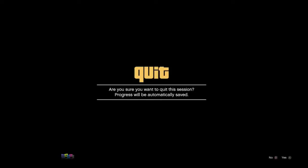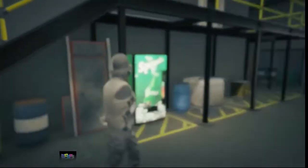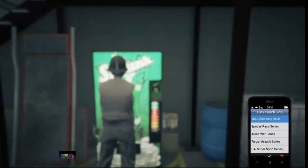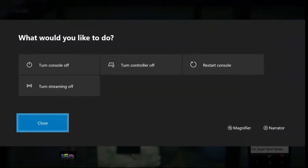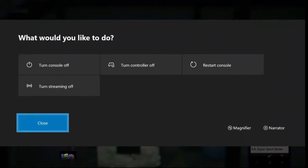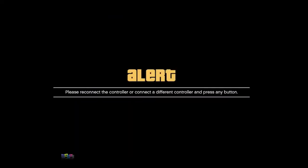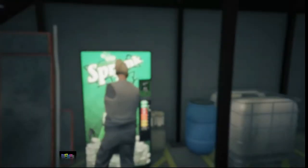Press X as soon as you get the blurry screen and your character will be completely frozen. Hold down on the d-pad and select one of the story characters. From here, go to the soda machine, make sure you're right in front of it, take your phone, and go to play quick job. Your character should disappear.